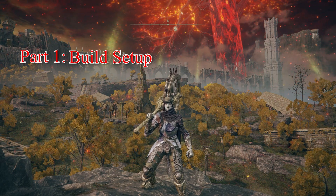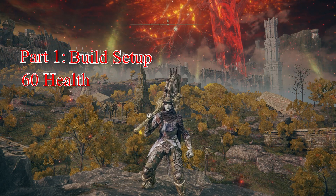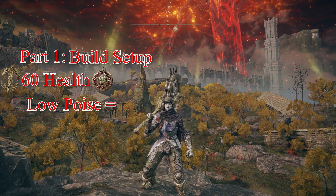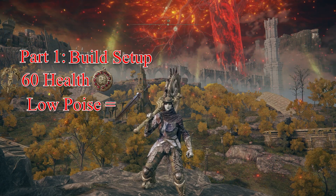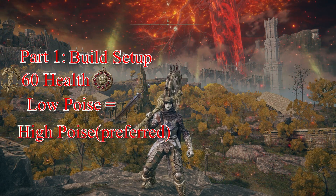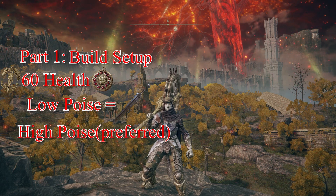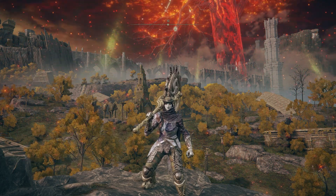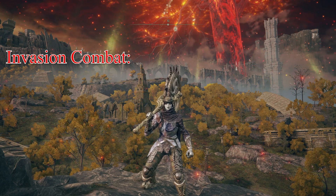So let's recap. You need at least 60 health with one or both of the talismans I recommended. Low poise builds need weapons with high poise damage. Higher poise armors are preferred and have better damage negation. You need to know your soft caps. Next up, we have the combat tips.